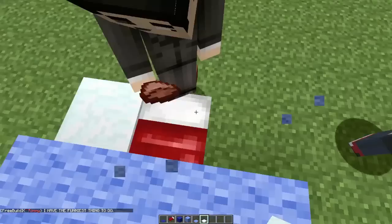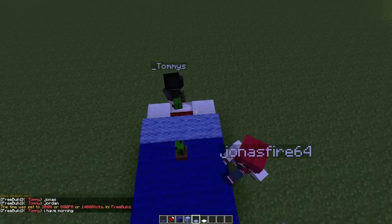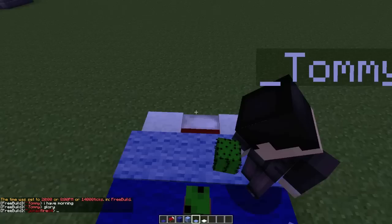Then put the snow five times: one, two, three, four, five. Put down the secondary color, and that is how to make your own colored bed in Minecraft. Remember, this is fully functional — if I set it to night, you can actually sleep in the bed, and it works just like a regular bed in Minecraft.